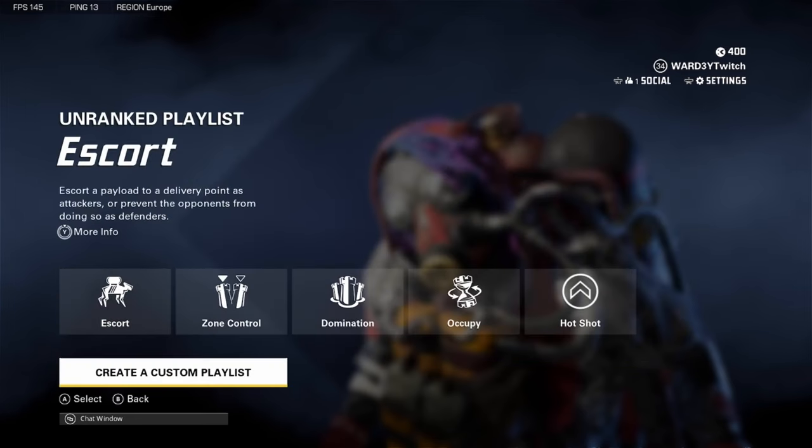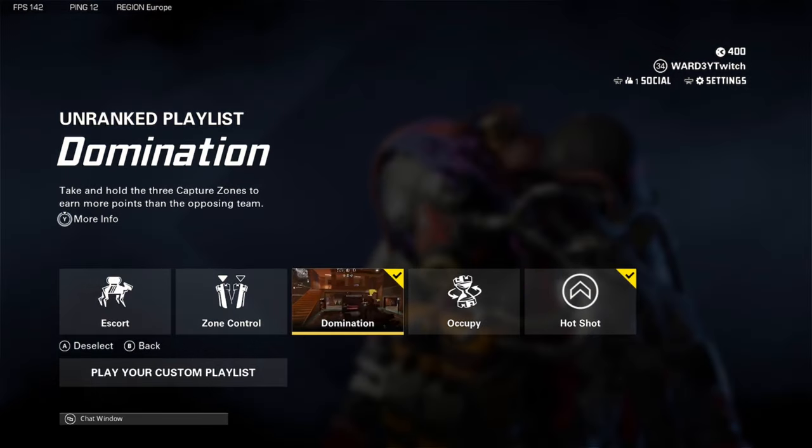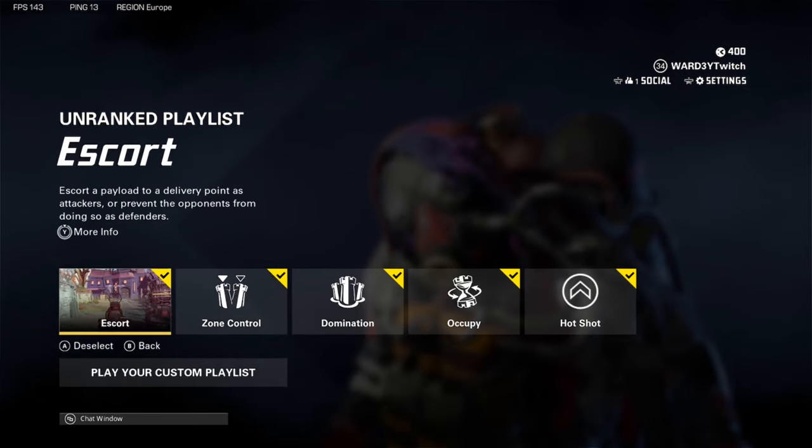Moving on to Unranked, which is made up of five game modes: Escort, Zone Control, Domination, Occupy, and Hotshot. You can customize which game modes you'd like to play just by ticking the game mode and then searching for your playlist.